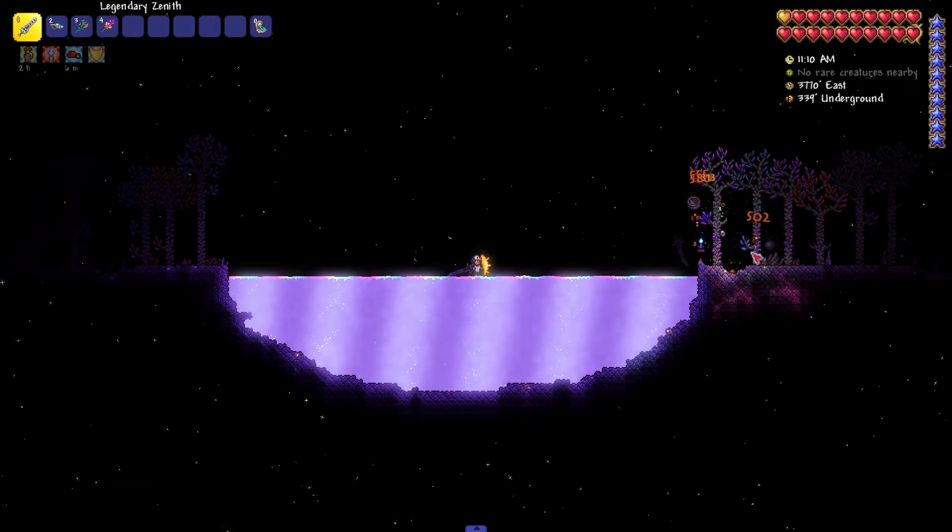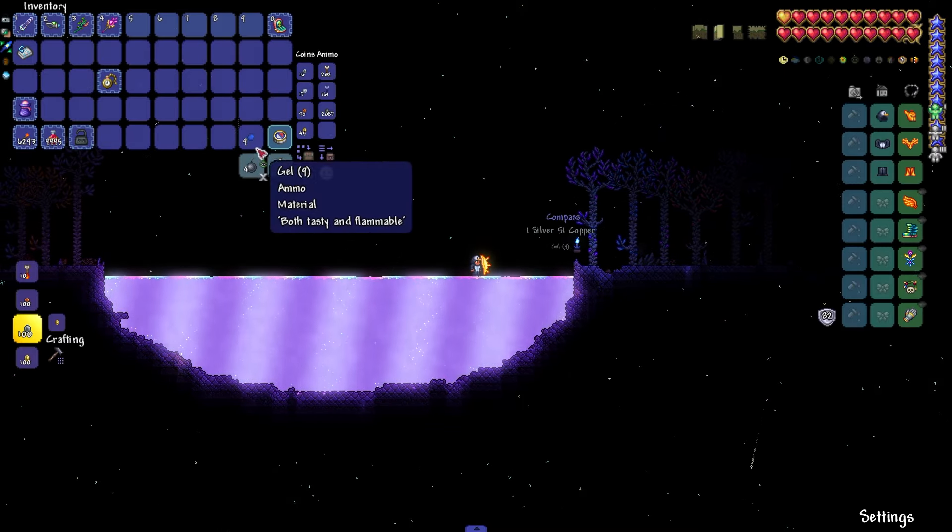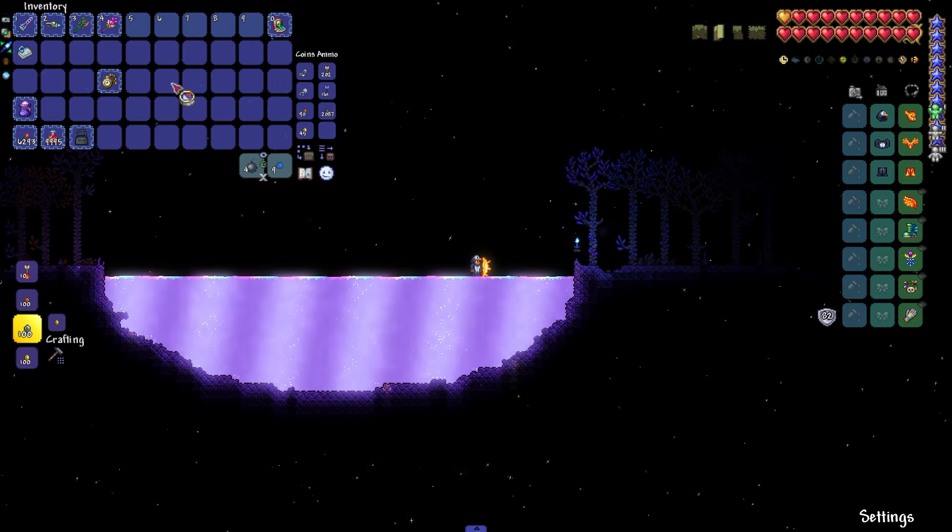Next on the line is the Compass. It also drops from mobs, such as snow flinxes, corrupt slimes, piranhas, and some more. I wish you luck in getting it.